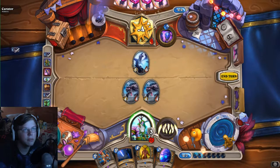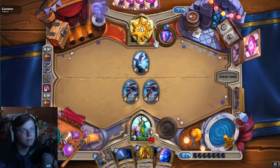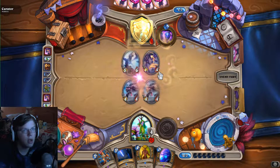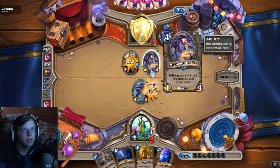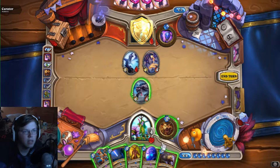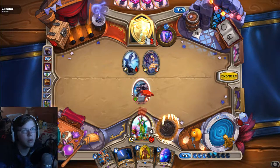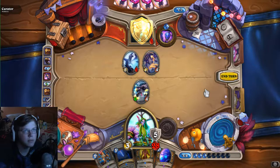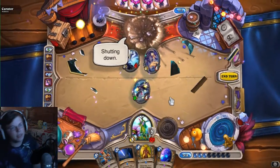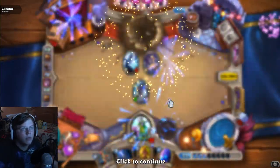I'm gonna get two taunts up here, we just need three more health and we will be able to kill him. Summon a random dragon - please be a terrible one. Ah, that is actually diabolical - this game really hates itself. We'll take out the Curator ourselves - easy, easy, easy. I like it, and of course we get some cards.